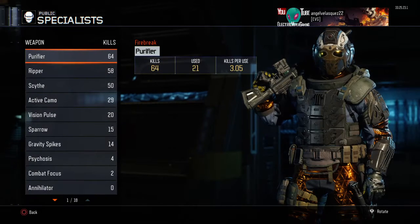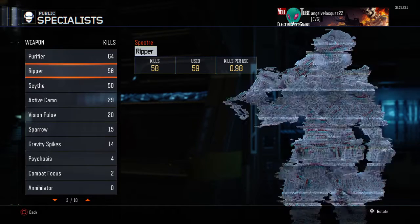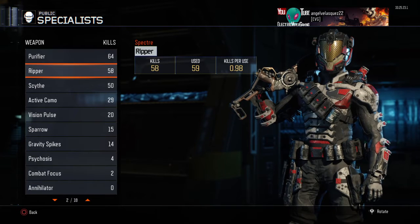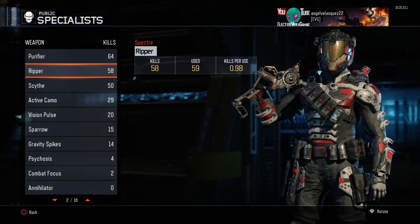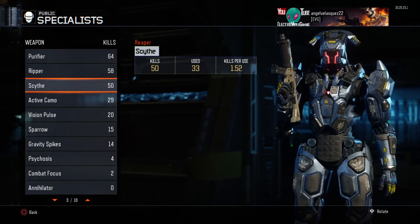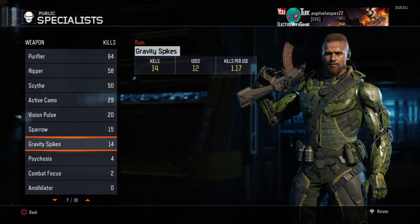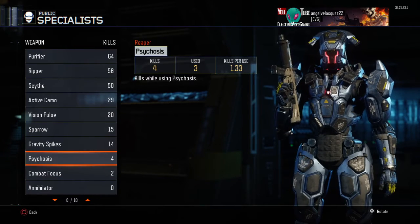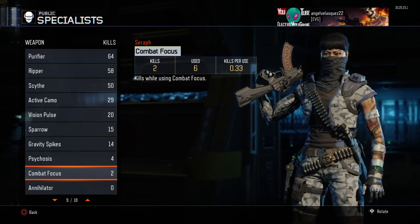For my specialist I use the Purifier a lot right now. I get about three kills per use on average. This one gives me a 0.98 KD because you have to get close. Since used 21 times, 2,064 kills. My deadliest specialist is the Purifier. Not sure why it says Specter — 1,550 kills and you just start going down from there.